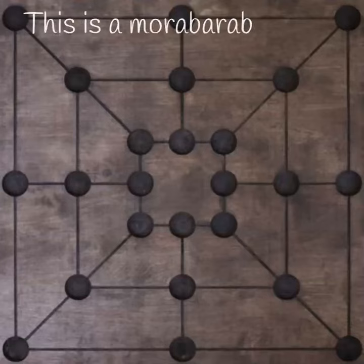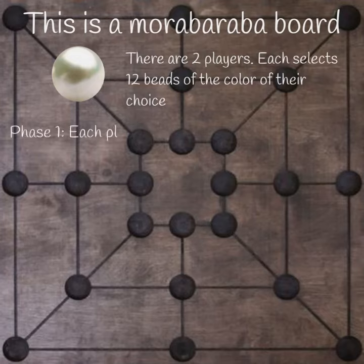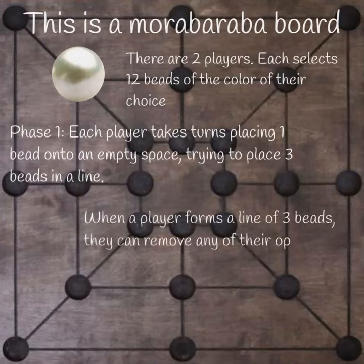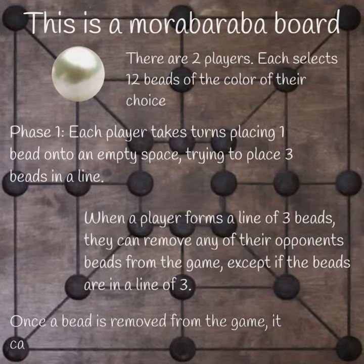This is a Mooraba Robber board. There are two players; each selects 12 beads of the color of their choice. They take turns placing one bead onto an empty space, trying to place three beads in a line. If they achieve this, they can remove any of their opponent's beads from the game. A bead removed cannot be replayed.